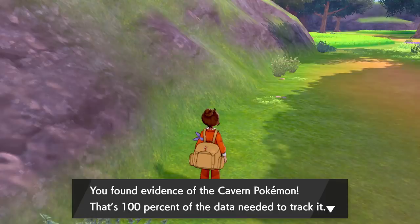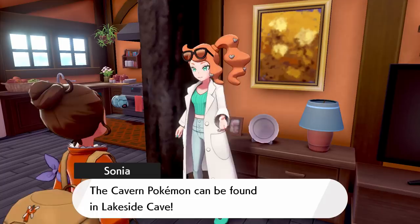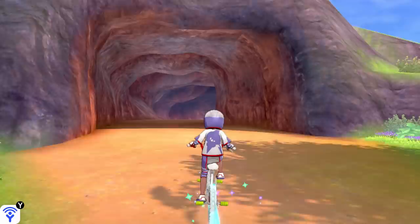So finally, we're going to turn in the data for Terrakion. Search for those energy signatures and it will appear in the Lakeside Cave where we were just at. So let's head back into the secret tunnel and Terrakion should be spawning somewhere nearby.